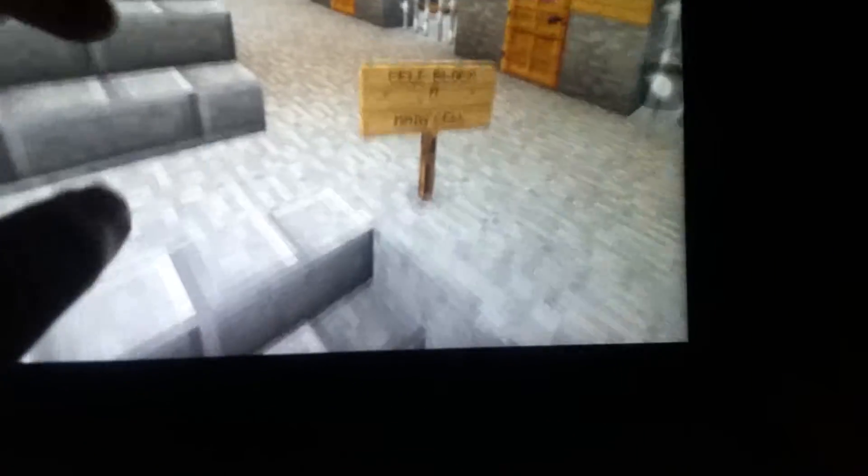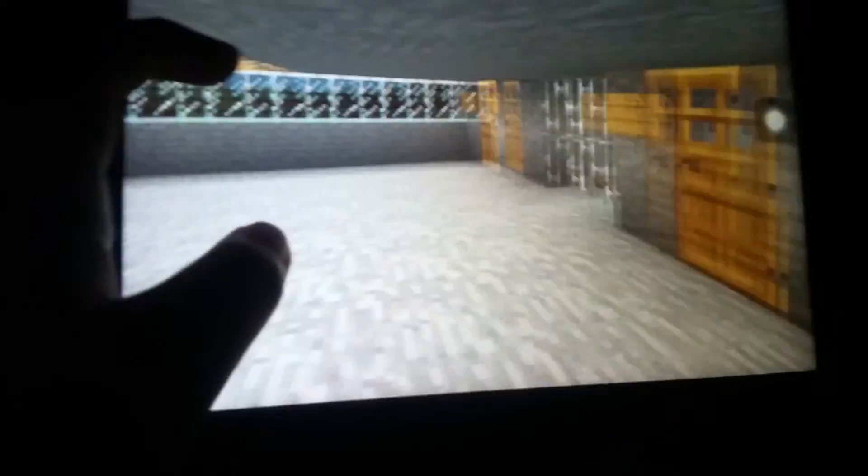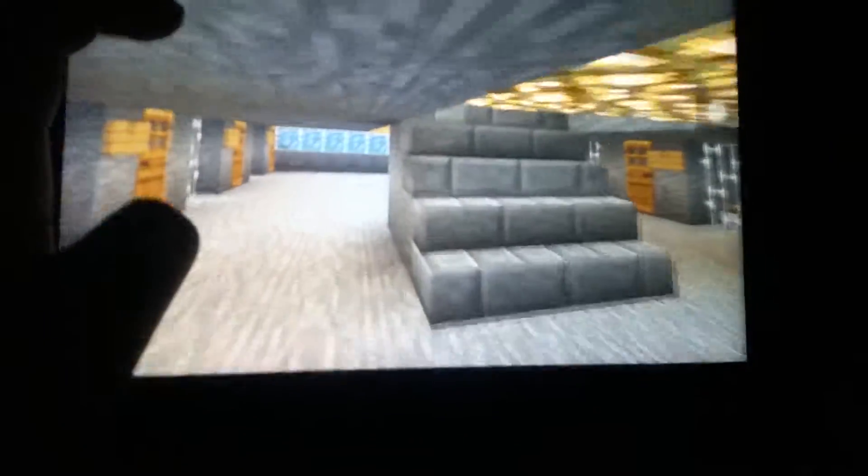This is the cell block — Cell Block A, which is the main cell block. Of course I'll need to lock those up. When a prisoner is arrested, they have to surrender all their items to two guards: one in the back to secure them and one in the front to lead them, making sure they don't run away.